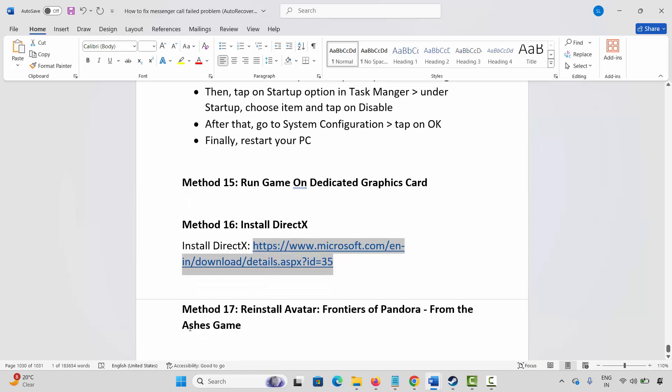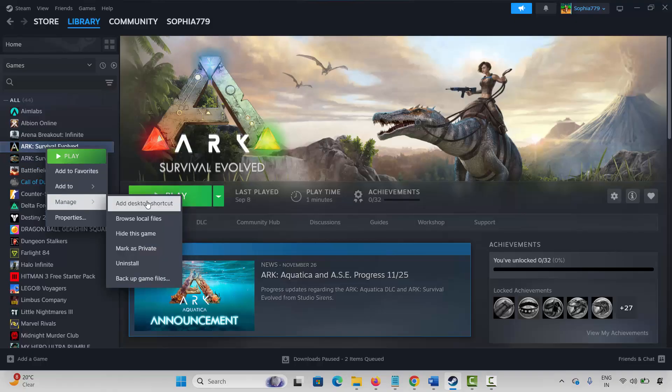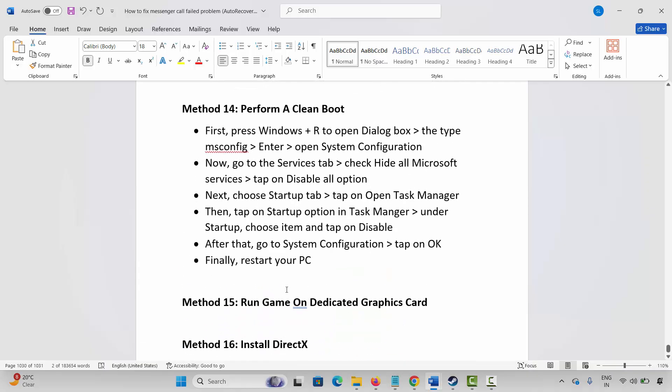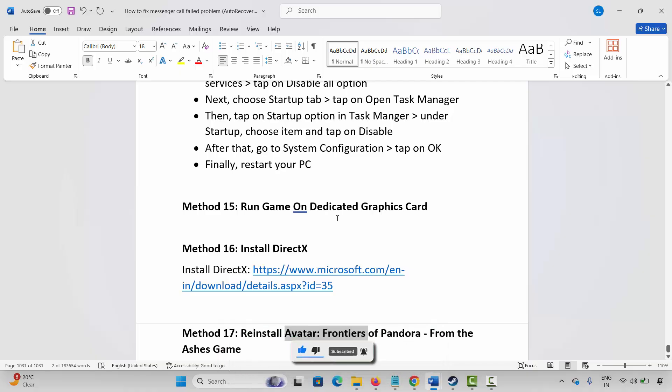If not, the final solution is to reinstall Avatar Frontiers of Pandora. Go to Steam, select your game under the library section, right click on it, click on manage, then click on uninstall. Click on uninstall to completely remove the game from your PC. Restart your PC once, then reinstall Avatar Frontiers of Pandora and click the play button to check whether you can play it now. These are the suggested solutions to fix Avatar Frontiers of Pandora crashing, crashing at startup, and black screen issues on PC.